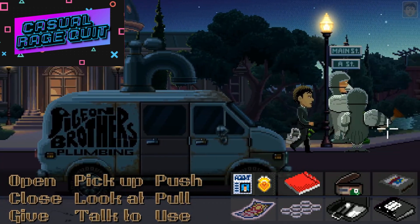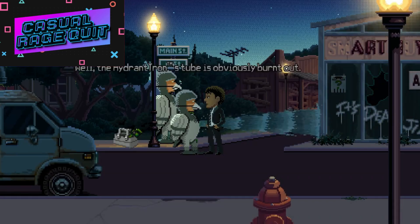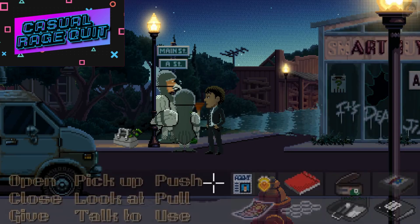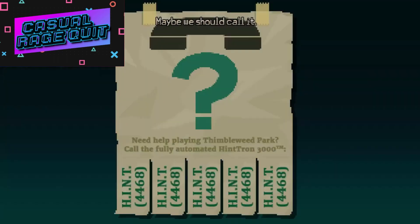Oh my god, the Pigeon Brothers! "No time to talk, we have to fix this slight leak." "Can I do anything to help?" "The Hydrotron's tube is obviously burned out — we could use a new one, a WC-67." "We're out of that size — must have been the signal." There's a sign: "Need help playing Thimbleweed Park? Call the fully automated Hint-tron 3000 at 4468."